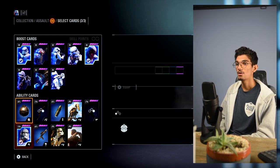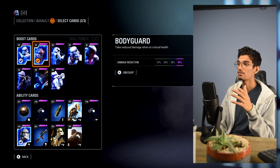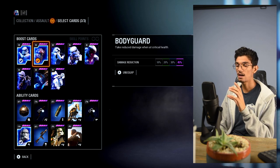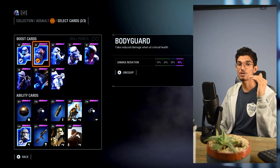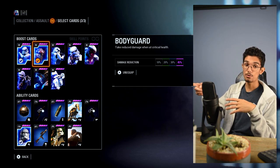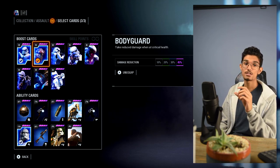Those are the three cards I use. One alternative card worth mentioning: if you swap out Survivalist, consider the Bodyguard card, which was recently changed to affect all health. It says: take reduced damage when at critical health. When you're at around 50 HP — or the bottom 40% of your health — you take 40% less damage per shot under that threshold. You won't feel it kick in, but you might notice you're not taking as much damage as you normally would. It's a good card they just changed.